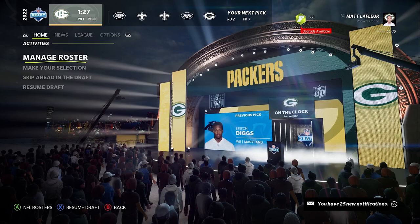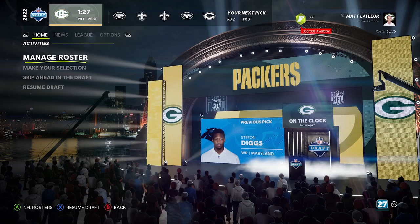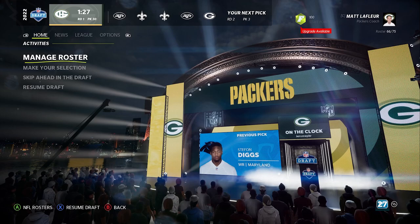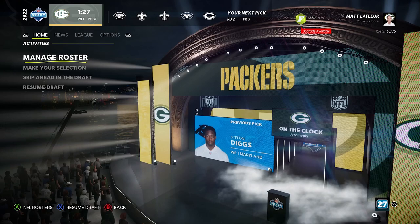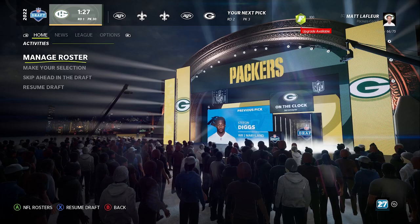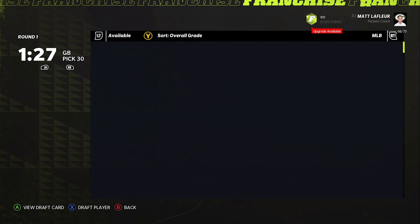We land at pick 30 — that's really far back. Mahomes at one, Josh Allen at two, Lamar at three, Kyler at four, Dak at five, Rogers at six, Herbert at seven, Trevor Lawrence at eight, Myles Garrett at nine, Derwin at 11, Nick Bosa at 12, Jalen Ramsey at 13, Jaire at 14, Parsons at 16, Trey Lance at 17, Justin Jefferson at 18, TJ Watt at 19, Jonathan Taylor at 20.